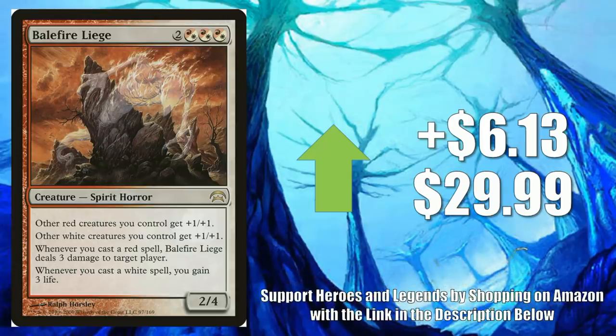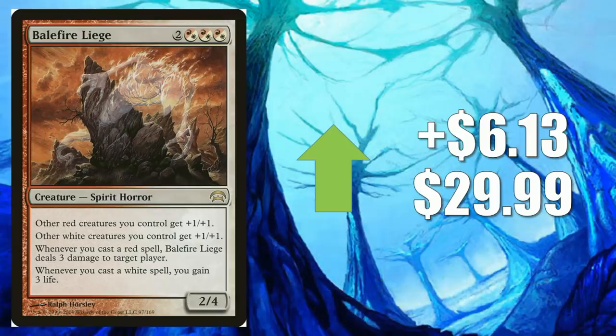Number 3 is Balefire Liege. This is the one from Planechase, going up $6.13 to $29.99. This card got very hot because Commander players have been building around Feather. The Eventide one spiked first, and that one is now starting to descend, so I would expect this one to probably go down a little bit within a week or so too.